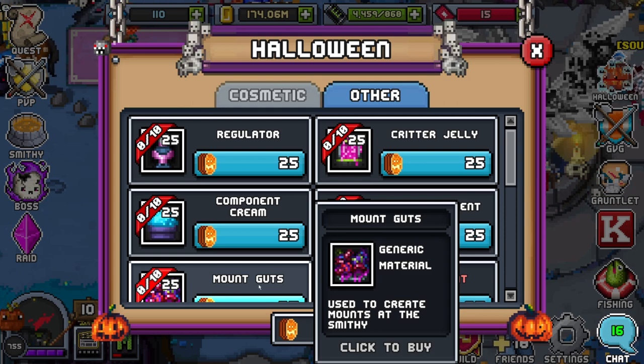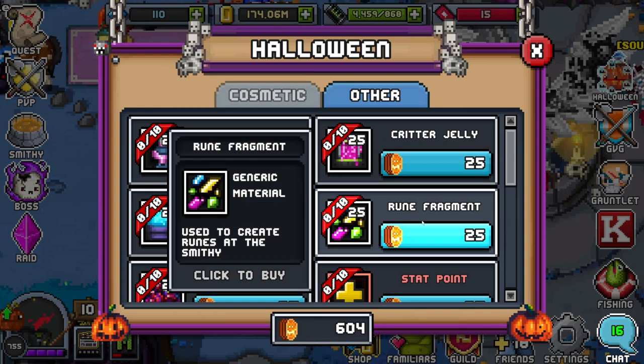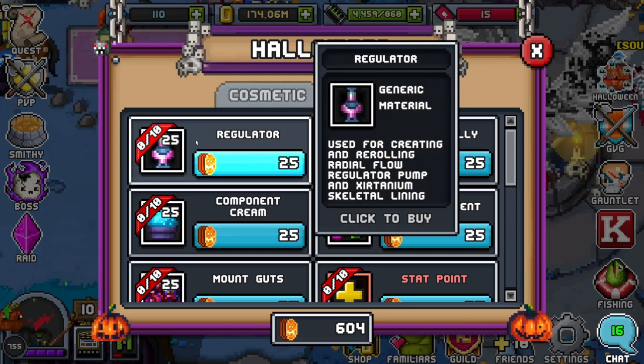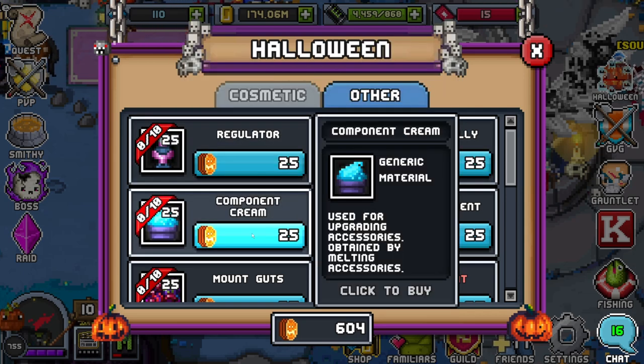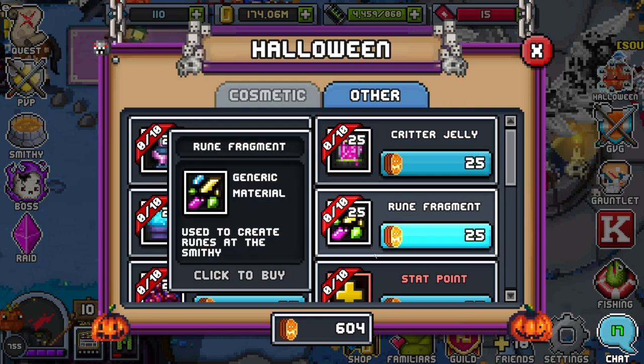Mount guts are extremely annoying to get, so this event is the best time to grab them. After mount guts, I'd go Component Cream, Critter Jelly, then Rune Fragments and Regulators — though taking care of your familiars first might be better, so maybe Regulators before the others. It really just depends on what you need: if you're lacking in augments, get Regulators; lacking in pets, get Critter Jelly; lacking in accessories, get Component Cream. Prioritize whatever you actually need most.